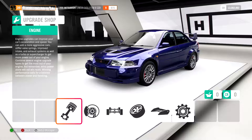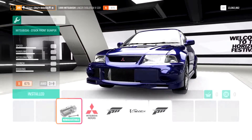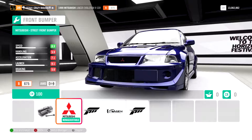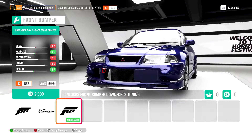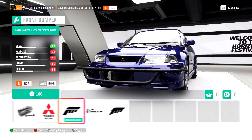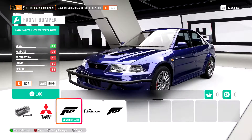Here we are at the auto show. I think I'm going to make this an off-road Evo, but we'll start with the aero and appearance first. Got some customization options. That looks mean. And then the generic Forza splitter - that looks mean, though. But it's going to be a rally, so I'm thinking I might want to put that on there.